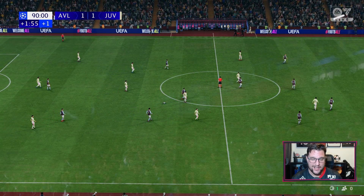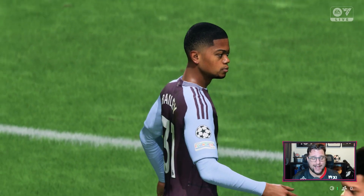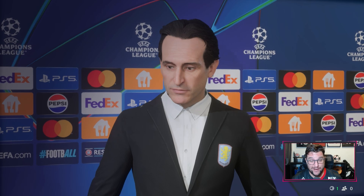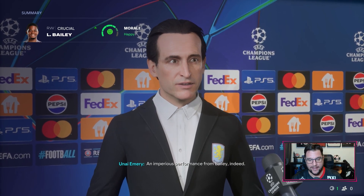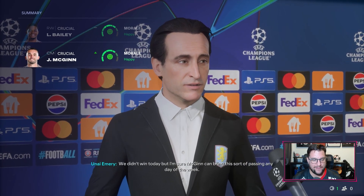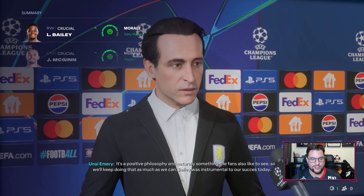Juve will consider themselves lucky with that one. They had one shot in the game - one on target, one goal for Vlahovic. Aston Villa had by far the better of the chances, just couldn't punish Juventus at all. 1-1 at Villa Park. Liverpool beat Real Madrid 3-0 at Anfield so our 1-0 win there was absolutely superb. Leon Bailey played very very well today. Great finish from him into the top corner - he's growing into this team. John McGinn led the passing stats - he's playing like a true club captain at the moment. Very happy with what he's doing. He's an important cog of a very good performing team at the moment. We'll celebrate Leon Bailey's performance of getting four shots off in the game - their goalkeeper played well but we should have punished them a little bit more. That is November done.